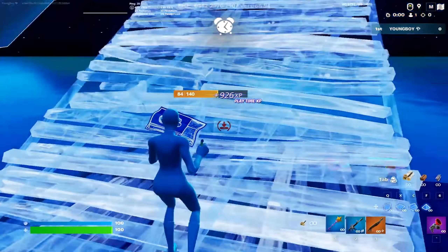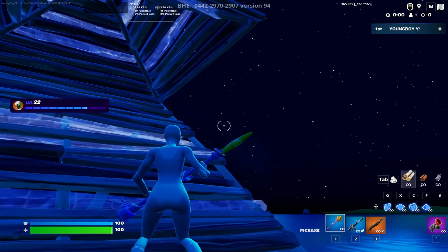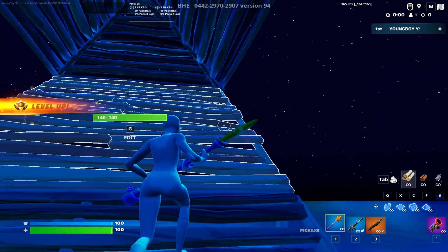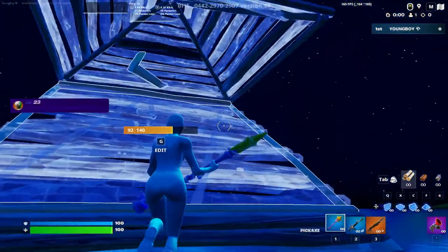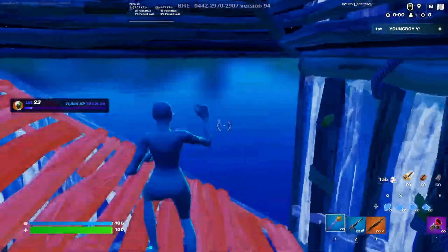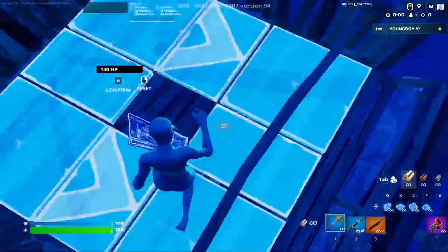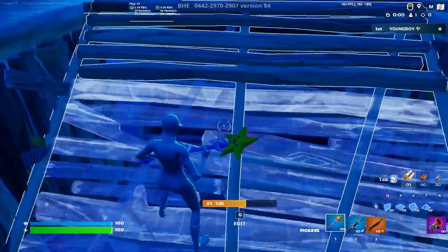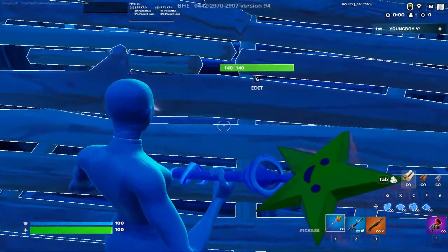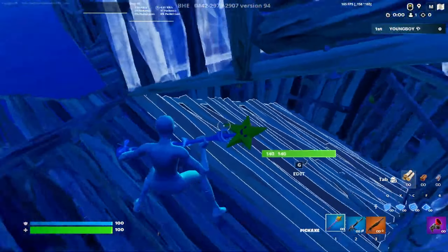This tip will help you with the side jump, cause as you guys know a lot of pros are using the side jump. Basically it's like a 360 side jump — you just jump. You jump, do a 360, place walls, place a floor right here, place a stair, land on the stair, place a cone, and just go up.